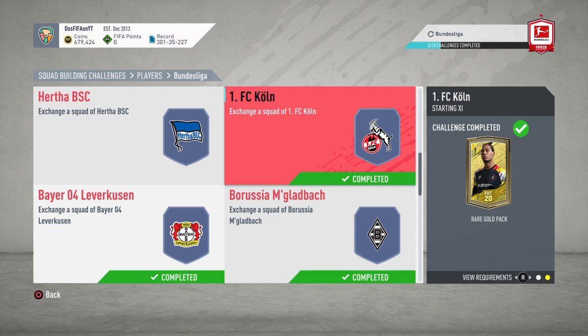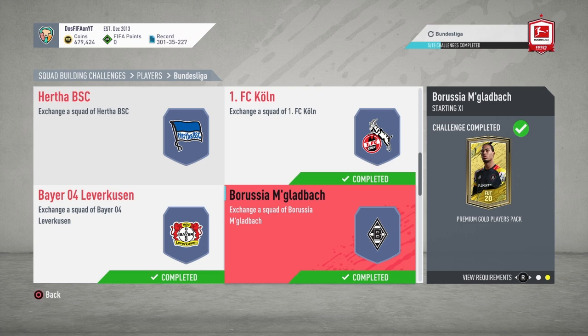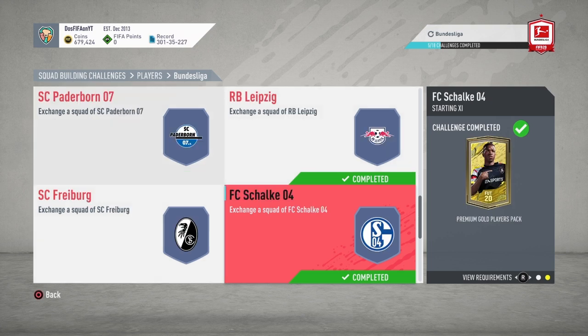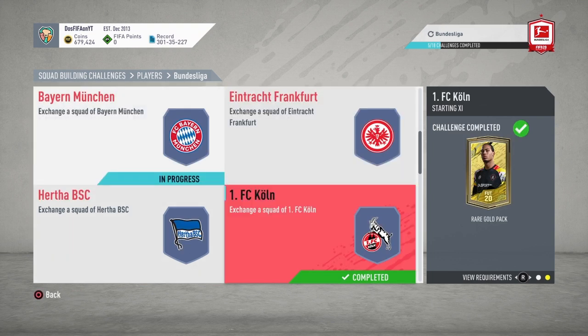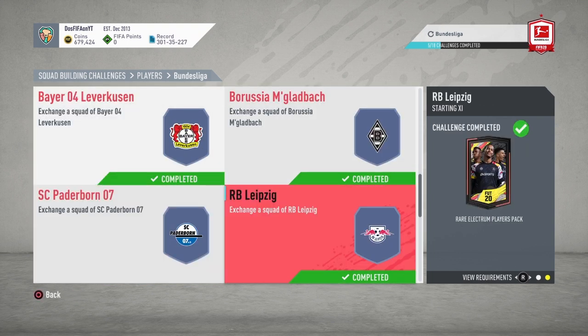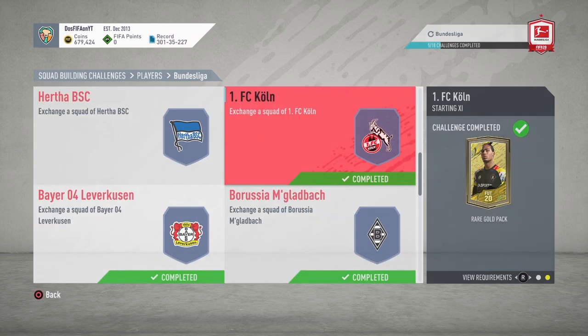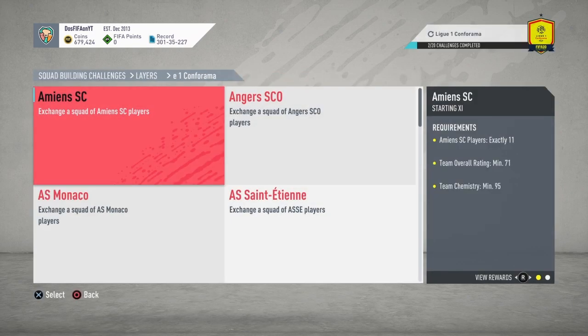From the Bundesliga: Koln gives you a rare gold pack, that's a 25k pack; Leverkusen gives a premium gold, 25k; Mönchengladbach is a premium gold, 25k; Leipzig is a rare Electrum, 30k; and Schalke is a premium gold, 25k. All of these SPCs are worth it — they cost way less than the value of the pack you get for them. The Bundesliga honestly has the best valued ones in my opinion.